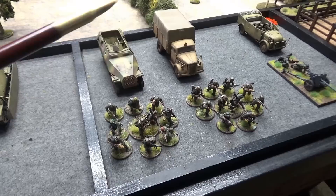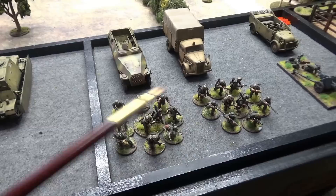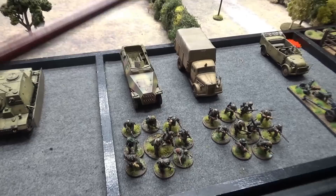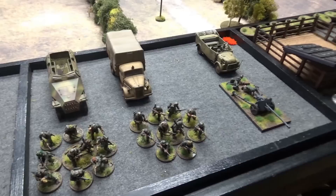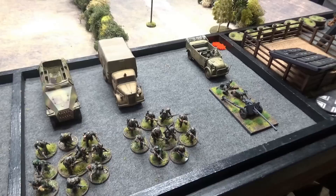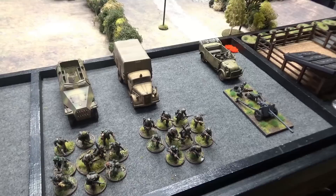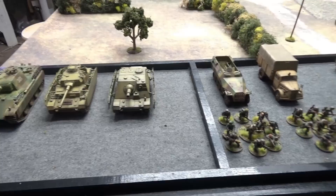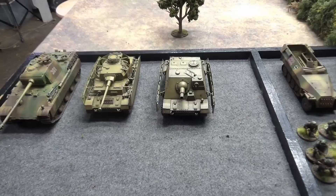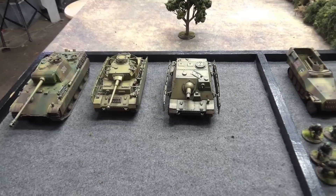Moving over here we've got the rest of our force — two squads of regular Grenadiers, eight men each, with a light machine gun, NCO with a submachine gun, and two Panzerfausts. One squad is riding in a half-track, the other in a truck. The last unit is a 5cm Pak 38, towed by a heavy field car — a medium anti-tank gun. The Tiger Fear rule: enemies within 18 inches and line of sight count as having one extra pin for order tests, except if they're firing at the unit causing Tiger Fear. If they have no pin markers, they assume to have one.